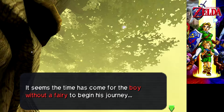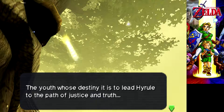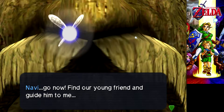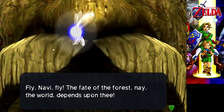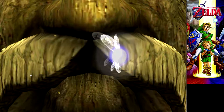It seems the time has come for the boy without a fairy to begin his journey. What does that kind of mean? He's just a guy that doesn't have a fairy. You're a fairy. I'm a fairy. The youth whose destiny is to lead Hyrule to the path of justice and truth! Isn't that backwards? Whatever. Navi, go now! Find our young friend and guide him to me! I do not have much time left. My mustache is getting smaller. Fly, Navi, fly! The fate of the forest — nay, the world — depends upon thee! I was not expecting you to say the mustache thing.